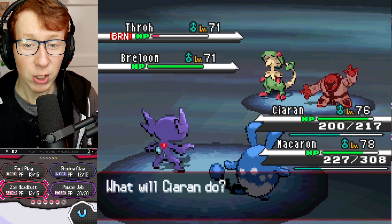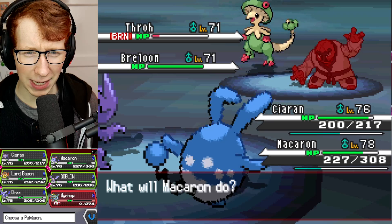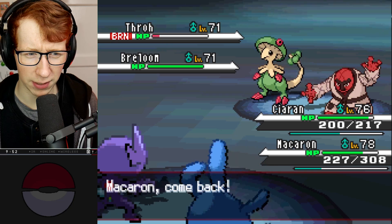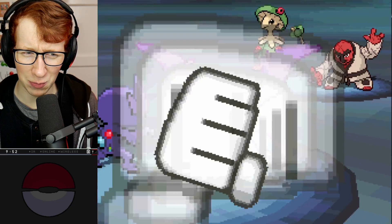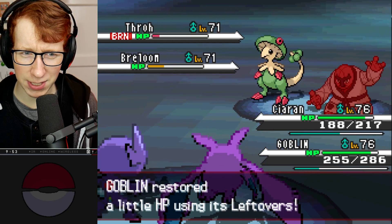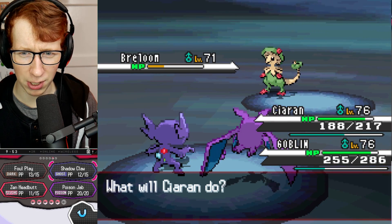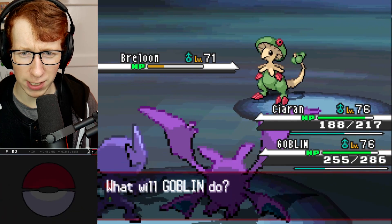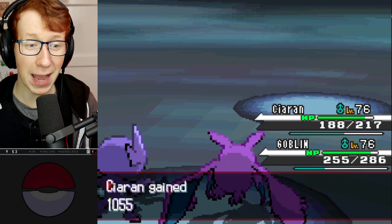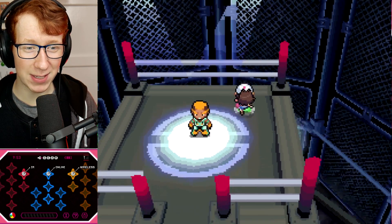Oh wait, it's not over - you had a Breloom this whole time? How did you have a Breloom this whole time and never used it? I can just go into Goblin now - that shouldn't be too much of an issue. Mach Punch, Rock Slide comes out doing decent damage. I should outspeed it, and now I can clean your clock with Poison Jab and a little bit of Cross Poison. That kills it. Elite Four member number two is defeated.